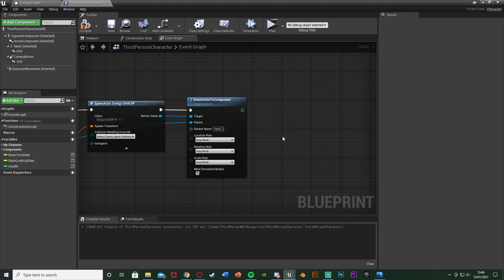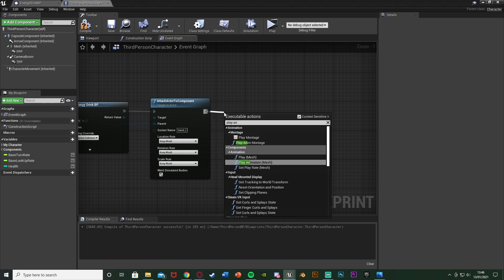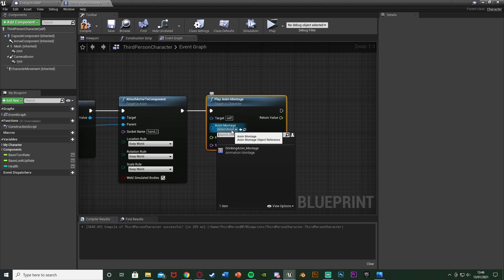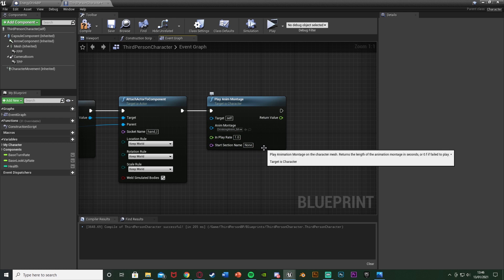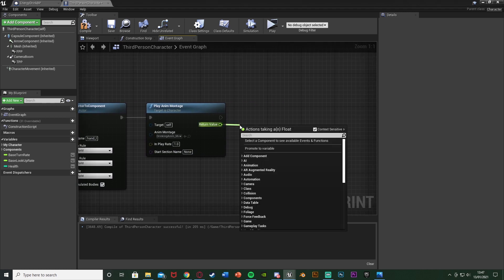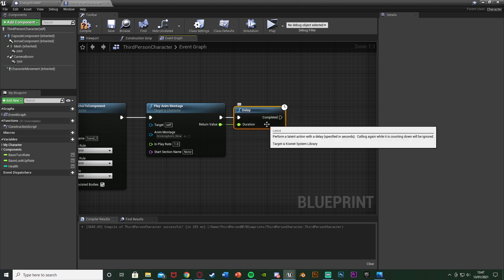Now we have the energy drink spawned in. We want to play the montage for drinking, so come out of the execution and use Play Anim Montage. Leave Target as self. The Anim Montage is going to be our drinking anim montage created earlier. You can change the play rate if you want. Then out of the return value, get a Delay with the Duration being that return value — so after the animation has finished playing, we're going to fire something off.